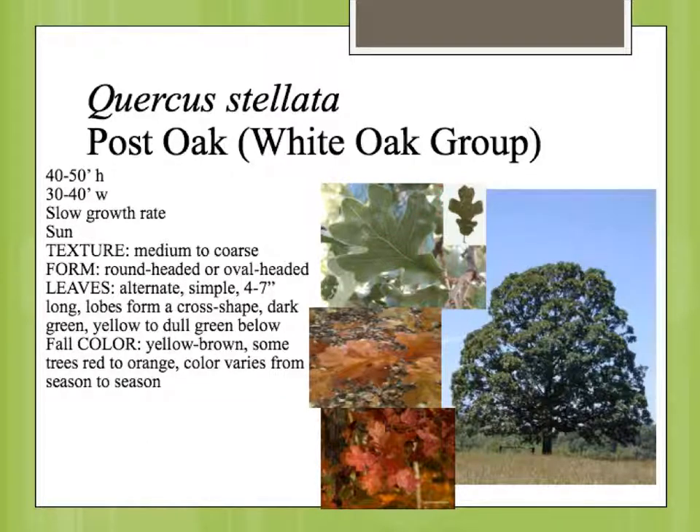The foliage color is kind of a dull, dark green. The fall color can be kind of yellowish brown depending on the climate of the season, but could be as bright as kind of a reddish orange.